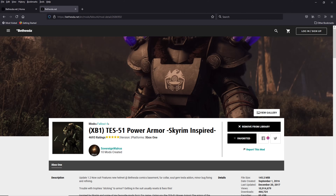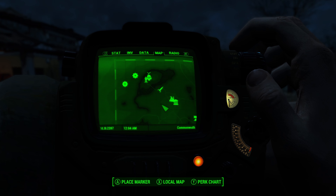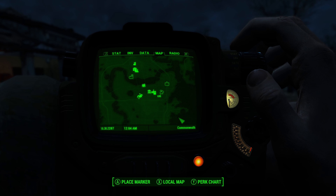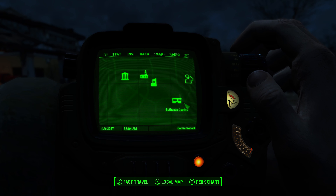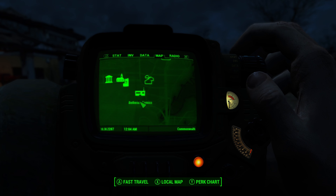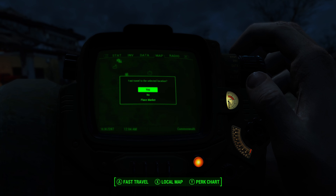The first thing you're going to want to do is download the mod from Bethesda.net — it's just Xbox One TES-51 Power Armor. Once you do that, you'll find a new map icon on your map for Bethesda Comics. It's down south on the southern part of the map, kind of down by Diamond City but over to the east. You can fast travel there right away without needing to discover it first, which is nice and convenient.